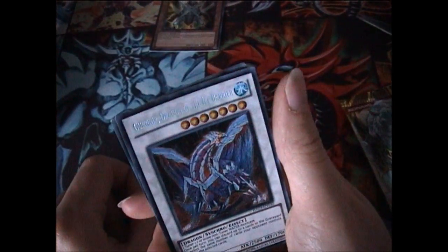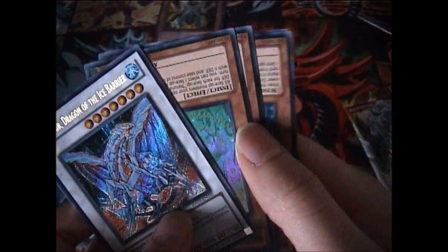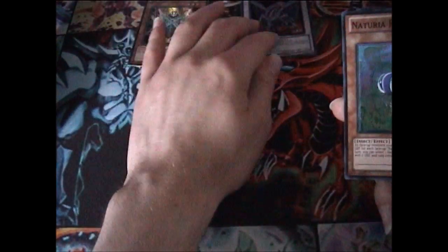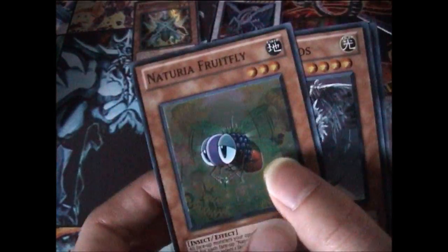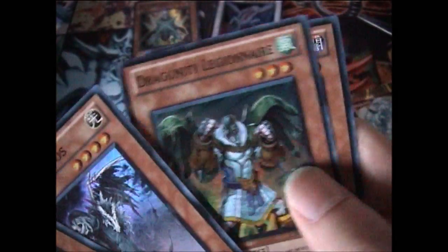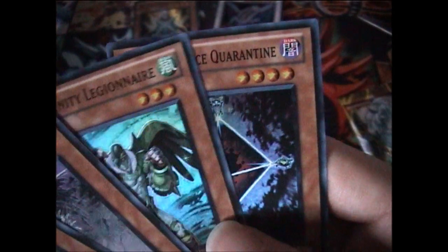These packs aren't that easy to open actually. We've got a Gungnir Dragon of the Ice Barrier — pretty good synchro to get. And everything else is upside down. It's not a bad synchro to get. Also Naturia Fruitfly, Fabled Aventurus, Dragunity Legionnaire, Ally Justice Quarantine.